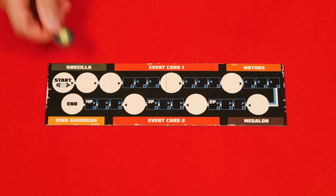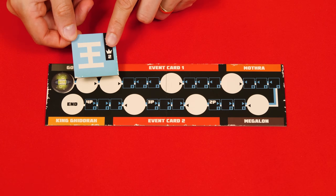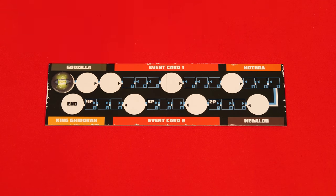Now lay out the damage track, putting the oxygen destroyer on the start space. Then give a random player the king of the monsters token. They will take the first turn of the round and then turns will go in clockwise order after that, but this also matters during setup as we'll see.